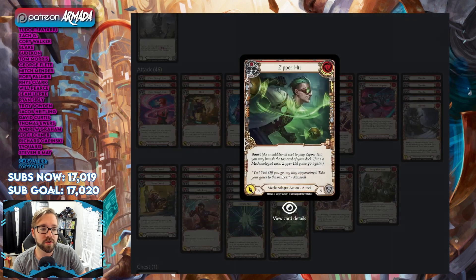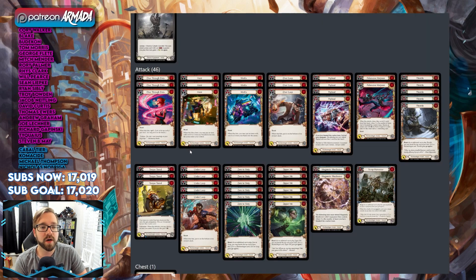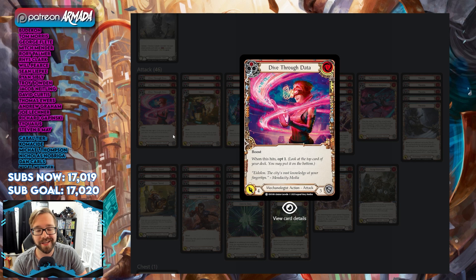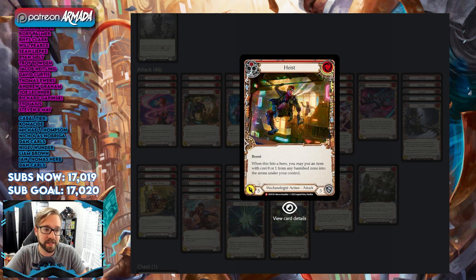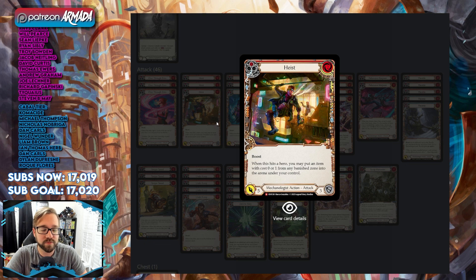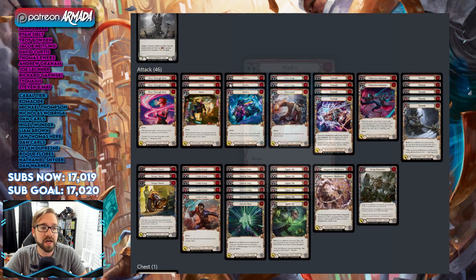We run Dive Through Data because it has a breakpoint — you can boost it and it opts if it hits. We're running Heist in the main board because it allows you to boost away items and then bring them back, and it is really really good — it's one of the best cards in the deck.